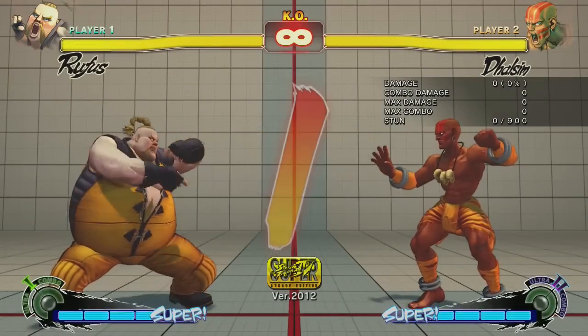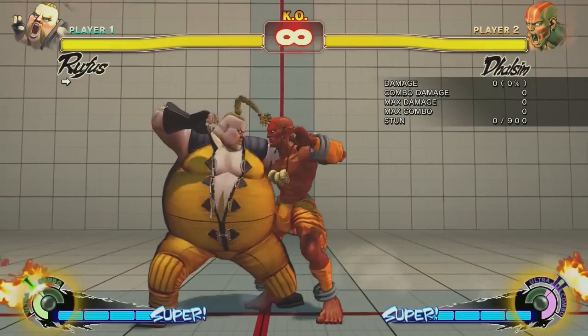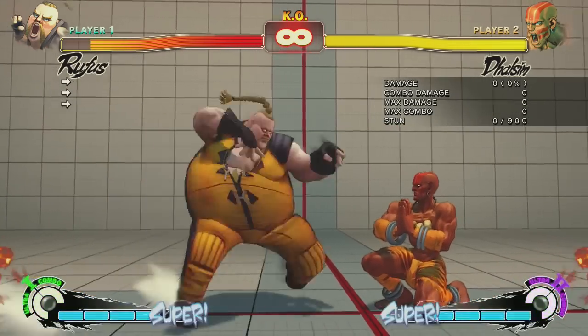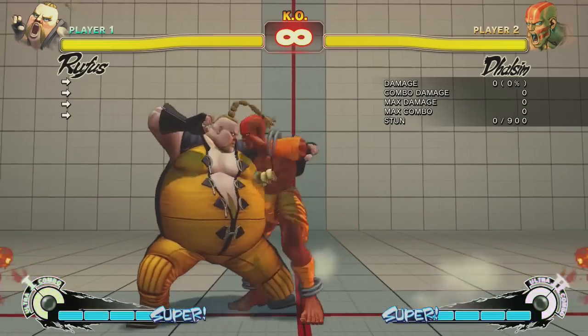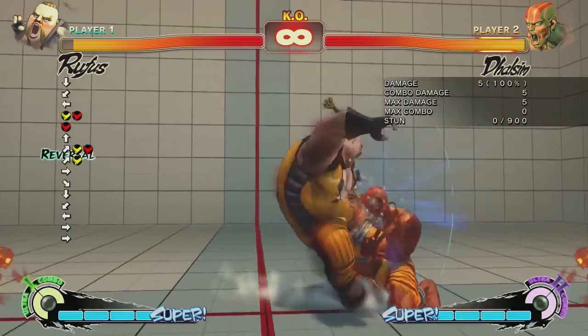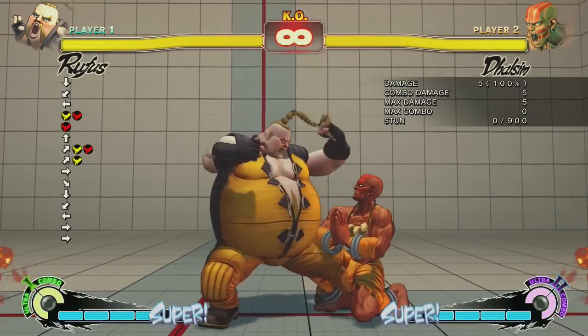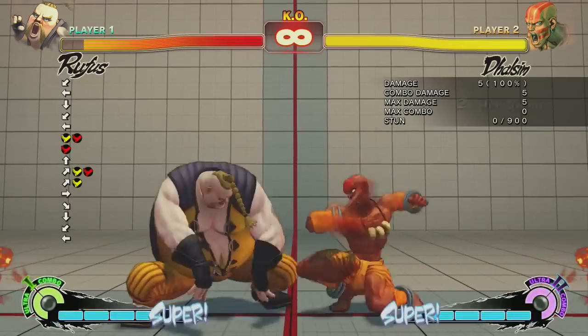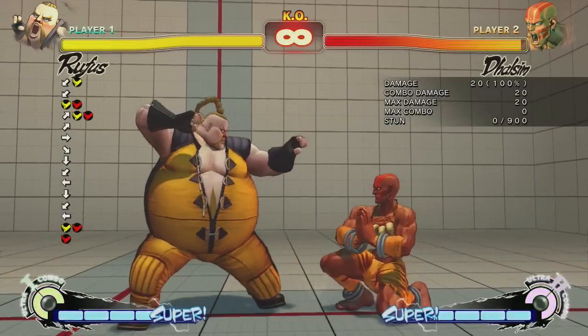And now this is the cutest — check this one out. Whiff, stand strong, stand fierce, down back fierce, back medium kick. Let's see what happens. Down back fierce — okay, he blocks. But you might be wondering, 'okay, maybe I'll block the down back fierce, but then I'll EX whatever the next—' but it doesn't work.